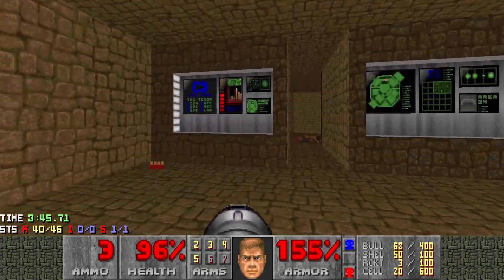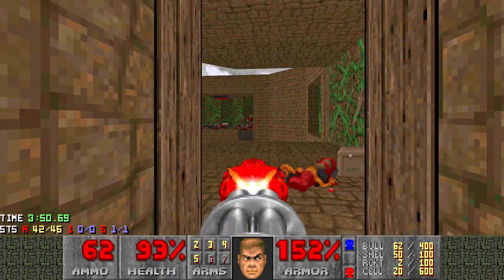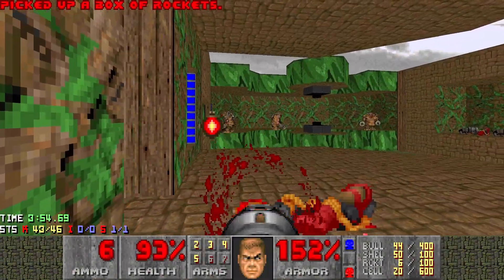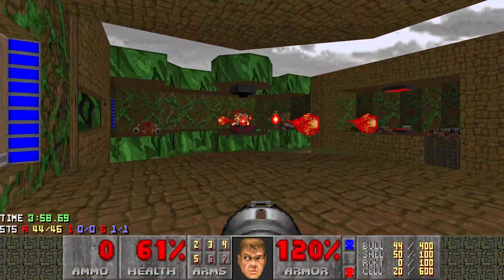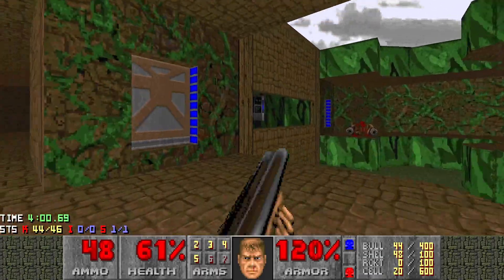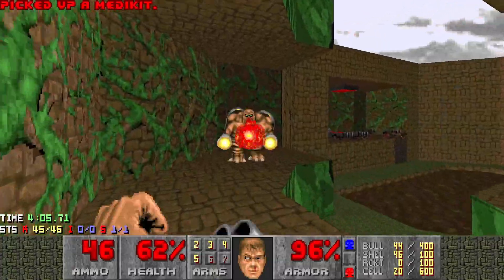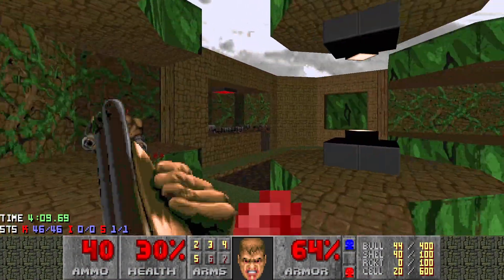Back up top and into this area. We've got some chaingunners on the other side, let's take them out, and then the mancubi. I'm going to throw myself out there a little bit, take a bit of damage if I need to. There we go — all kills and secrets.